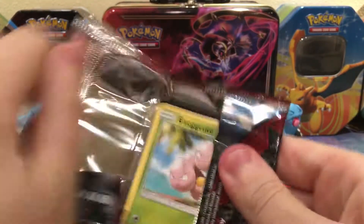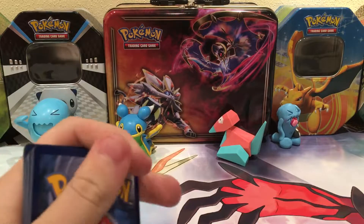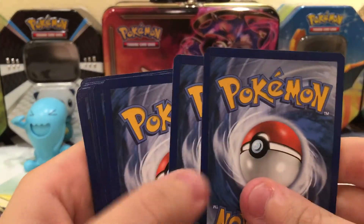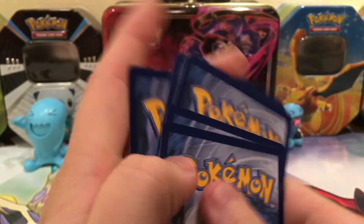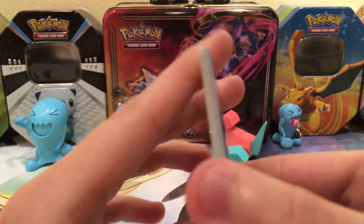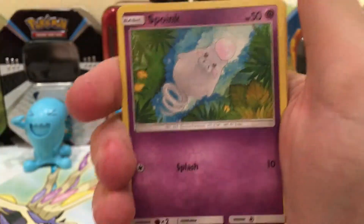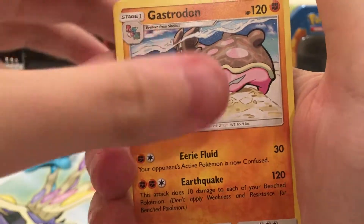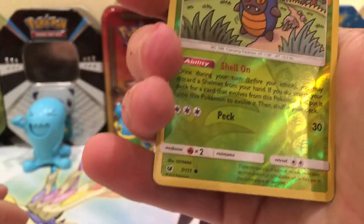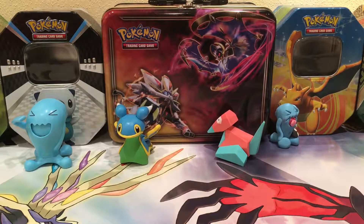There we go with the first pack. We got Exeggcute, Jigglypuff, Chimecho, Spoink, Swablu, Fairy Energy, Counter Energy, Gastrodon, Fading Town, the reverse is a Carbuncle — that's a common — and the rare is a Gourgeist.